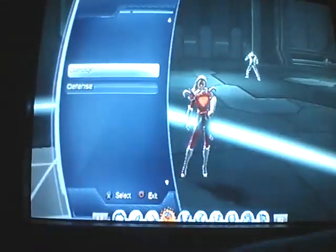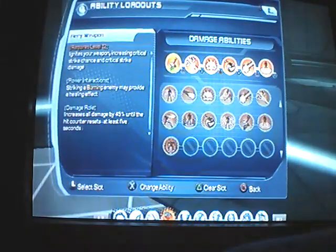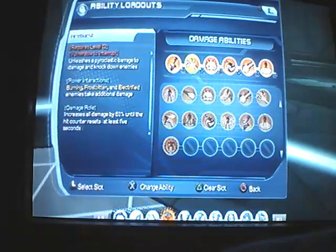An actual loadout. I use Fiery Weapon, which strikes a burning enemy and may provide a healing effect. It increases all damage by 45% until the hit counter resets at least 5 seconds — pretty good. I constantly spam this until it runs out. Fire Burst increases all damage by 60% until the hit counter resets at least 5 seconds. Also, burning, frostbite, and electrified enemies take additional damage. You want powers like this to interact with other powers, because it's not only going to be fire in the match.